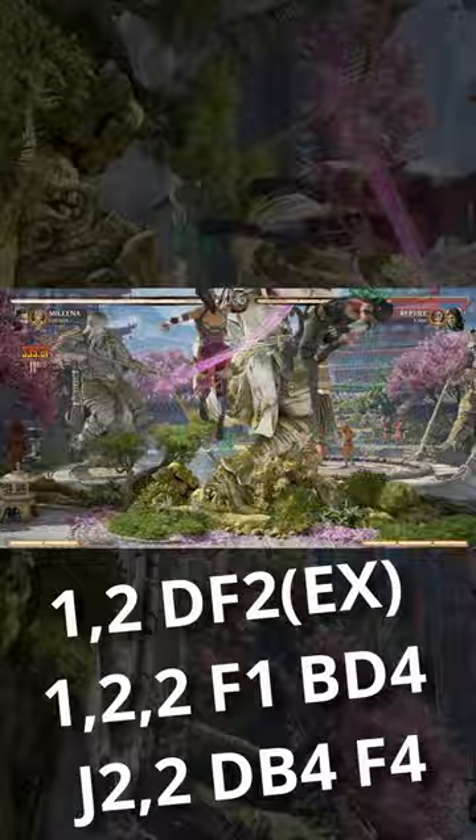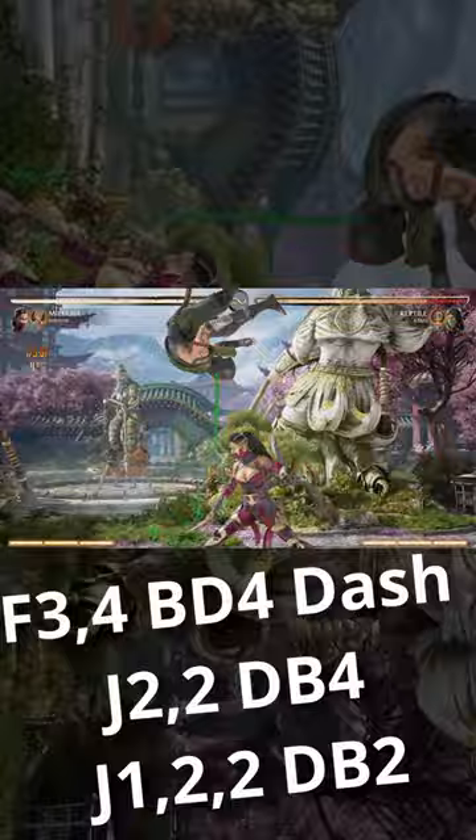If you want better damage and a worse knockdown from your simple ball roll combos, you can dash before you do your air 2-2, then use your 1-2-2 teleport in the air.